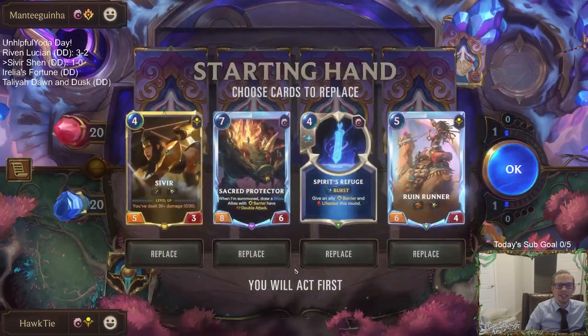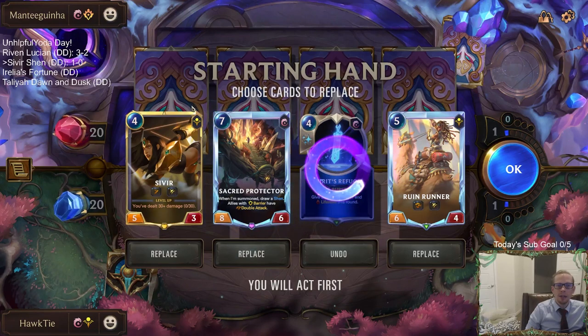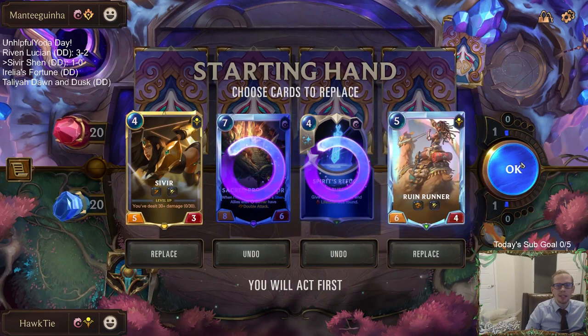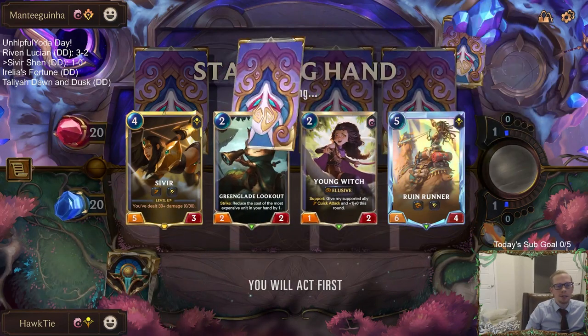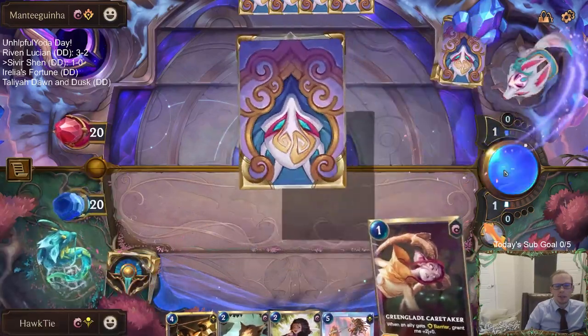Oh man, everything was going to have double attack, life steal, spell shield, and quick attack! Alright, let's send this back — I know I'm not doing anything the first three rounds but these three cards are awesome in this matchup. I guess I send Sacred Protector back, but it's still awesome in this matchup and we have three copies of Sacred Protectors, so there's a good chance we'll find it again.